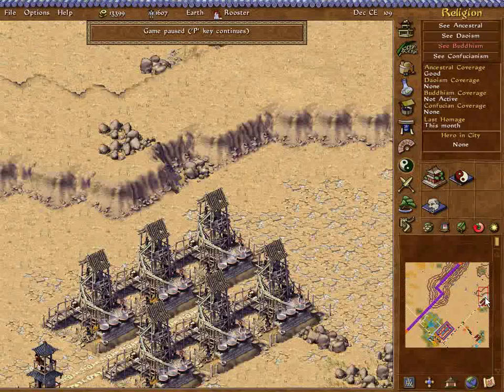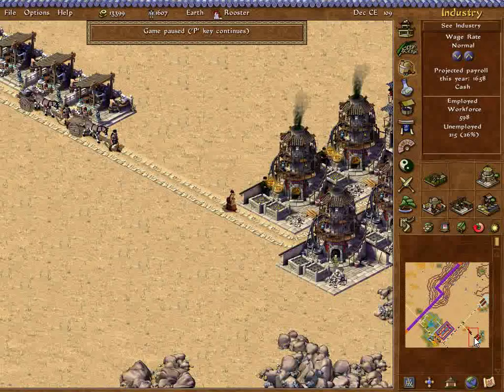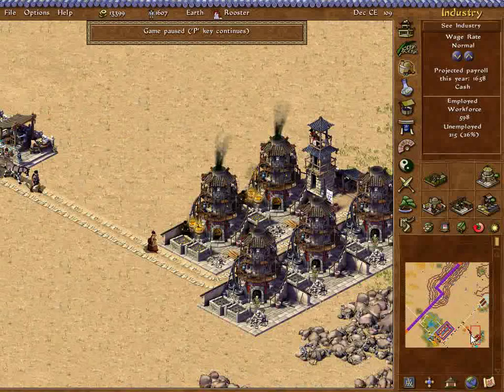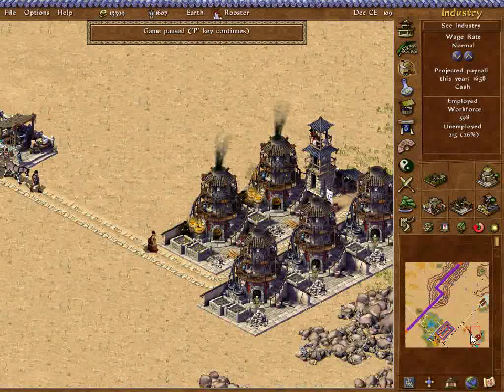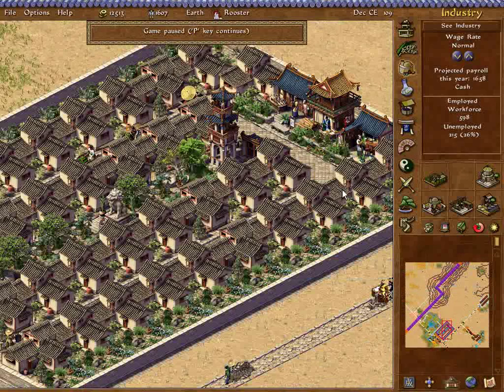I'm gonna have to do some massive expansions here. I'm gonna massively expand this and get the wall ready. I just saw I needed an acrobat to go higher in the evolution tree, but I don't have access to one. So if I want more employees I'm going to have to expand the area into another one.